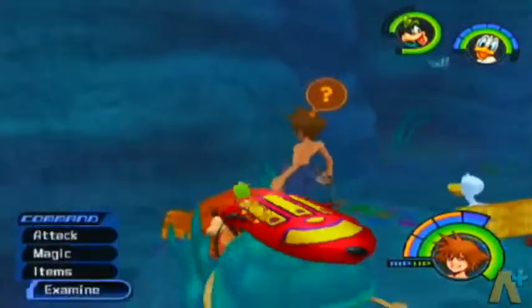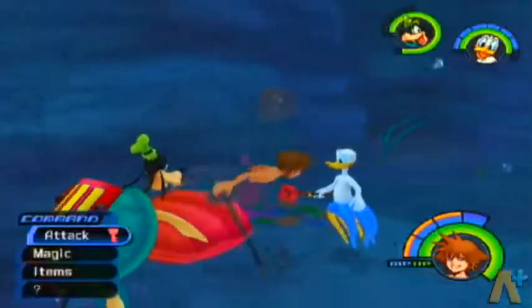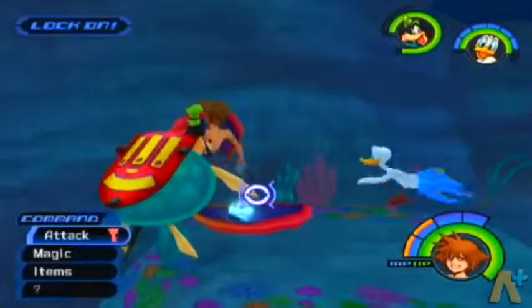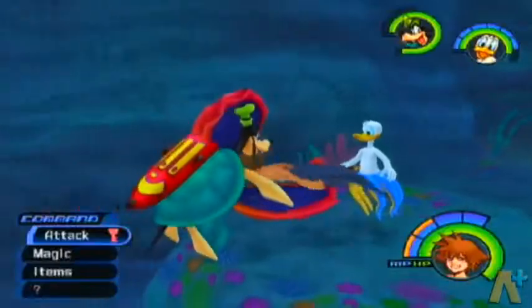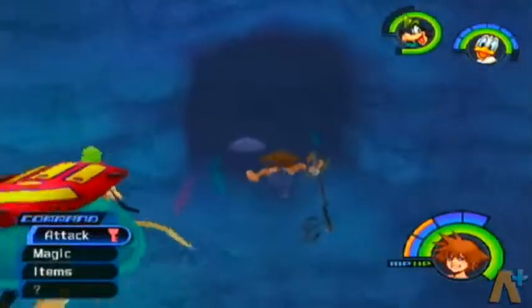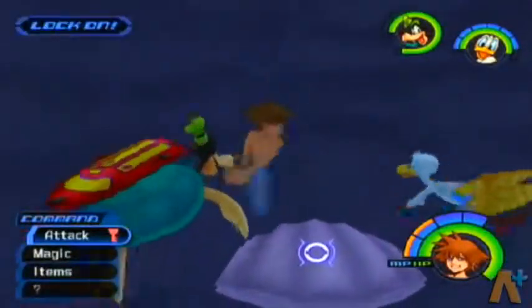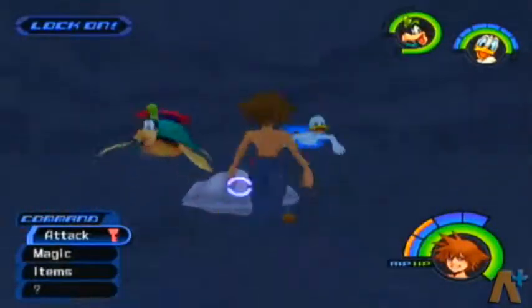They didn't worry about that — they worried about breathing underwater but they didn't worry about fire, yeah, creating a fireball. So these are treasure chests, and if there's a certain color of shell then you have to use that type of magic on it. This one's plain, you just hit it.